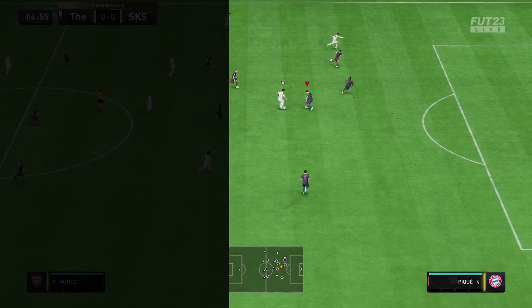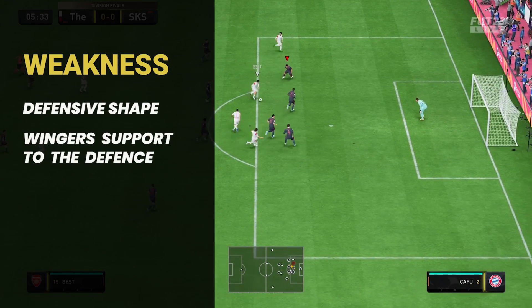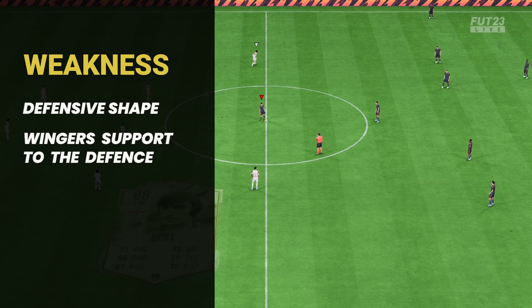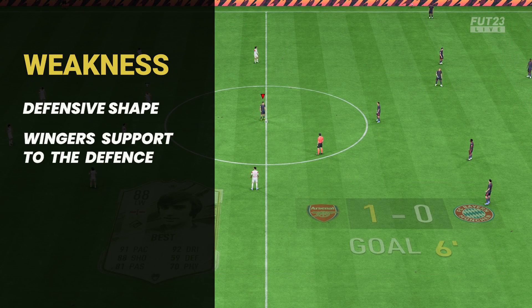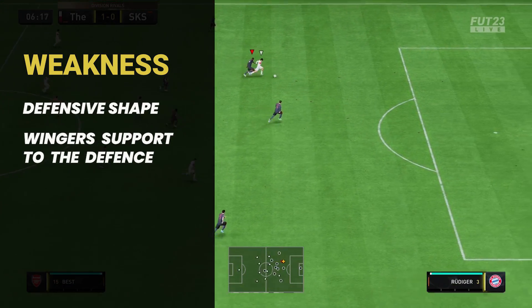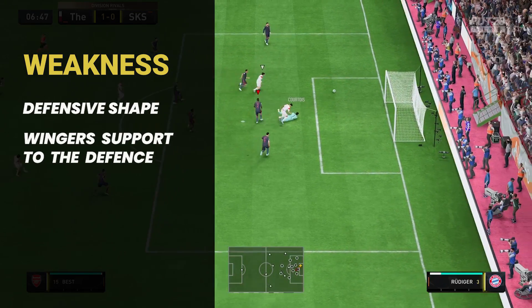This formation has some weaknesses, like collapse of the back line. To tackle this situation, do not drag your defenders too often out of position — it will help you maintain your back line. This is the only drawback I have found in this formation. Other than that, this formation is very attacking and very fun to use.